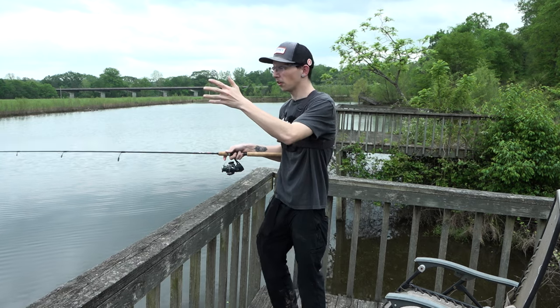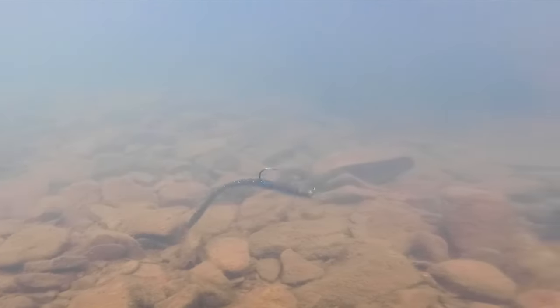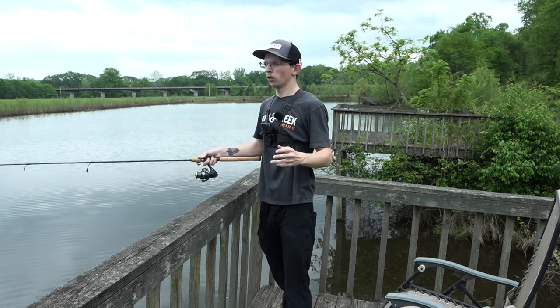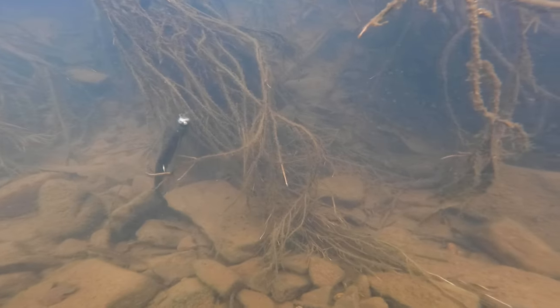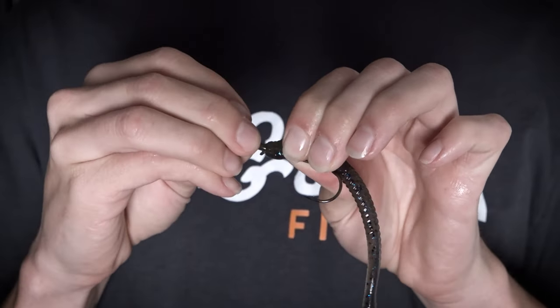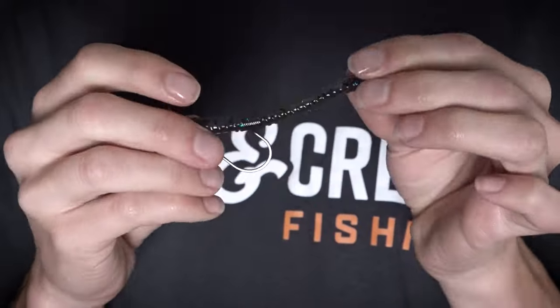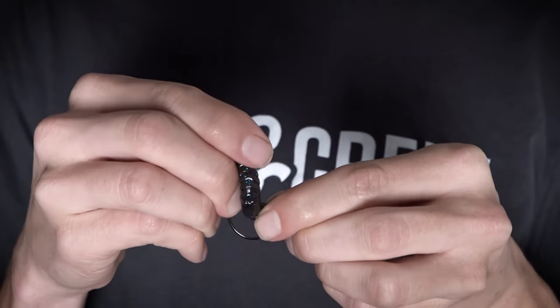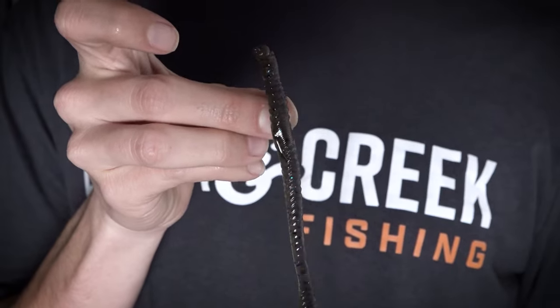When you get somewhere woolly with a lot of grass and vegetation in the water, you can Texas rig this thing weedless — just chunk it out there and shake it around. To rig it weedless, run the hook through the nose of the bait all the way up the shaft, poke it through the belly and out through its back, then poke it again keeping that hook unexposed.